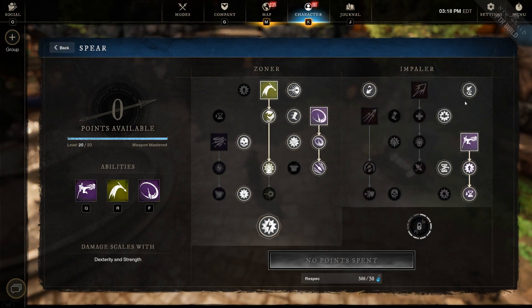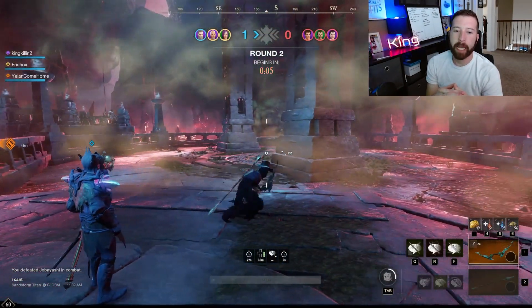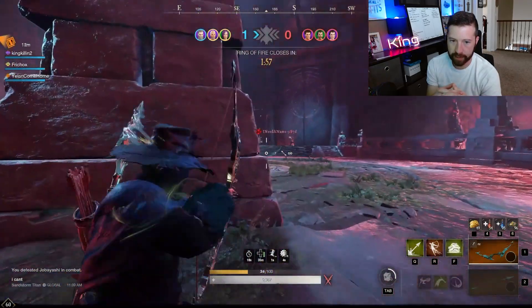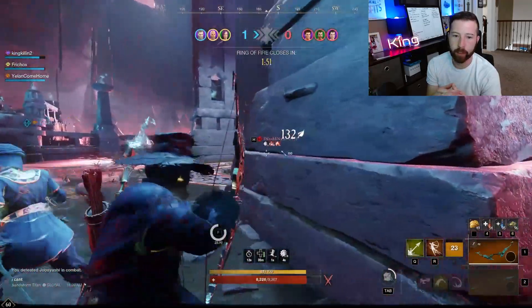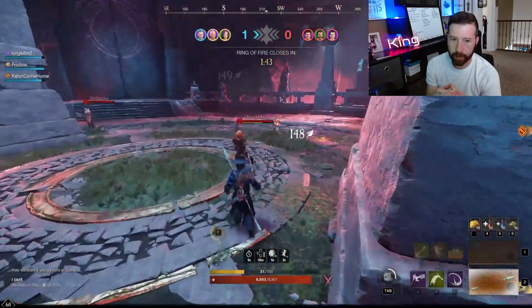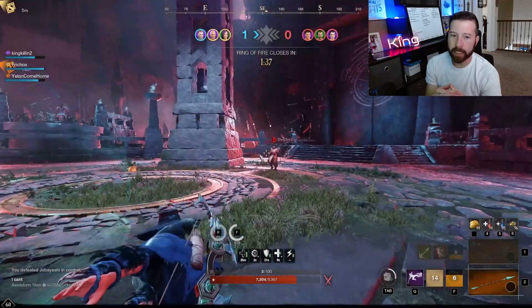Let's take a look at some gameplay with the bow and spear. Right off the bat I'm peeking the pillar, definitely keeping our distance. I throw out the Poison Shot to keep the crowd controlled — you can see it's hitting for about 140 a tick, nothing crazy, but keeps them thinking. A guy comes in with a spear and gets some damage on me — thank god we have a healer. I throw the spear to knock him down, then close the distance with Vault Kick and get a couple hits on him.